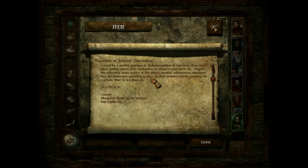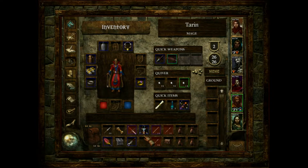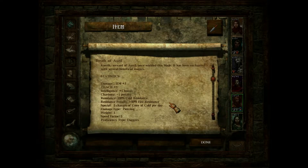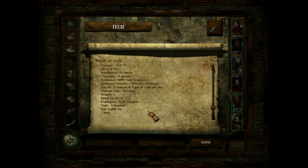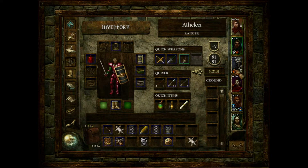Gauntlets - these are cursed, so don't wear them. Then there was one other thing - a dagger. Breath of Oral. Intelligence plus one, charisma minus five, a hundred percent cold resist, minus fifty fire. It's a cursed item. You know what, it's not the worst thing I've had to deal with, so I'll just deal with it. Was there anything else that needed identification? Nope.